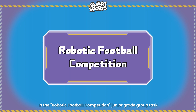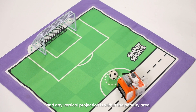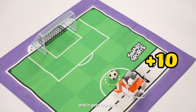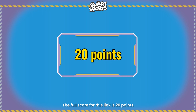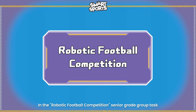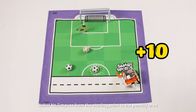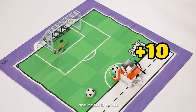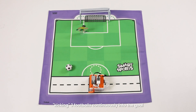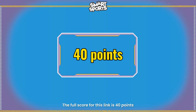In the robotic football competition junior grade group task, robot number two moves from the starting point to the penalty area, and any vertical projection is within the penalty area, getting 10 points. The full score for this link is 20 points. In the senior grade group task, robot number two moves from the starting point to the penalty area for 10 points, then kicks three footballs continuously into the goal, getting 10 points each. The full score for this link is 40 points.